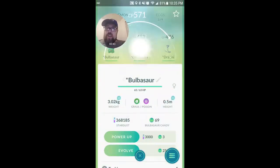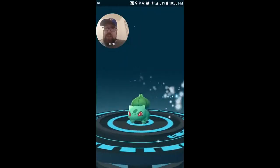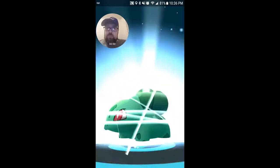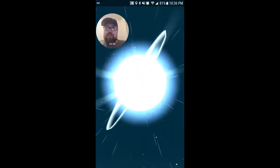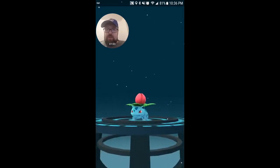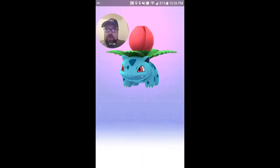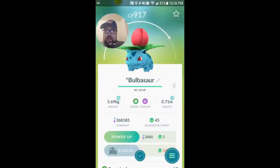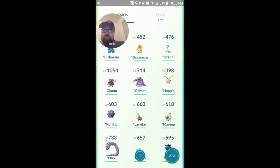We are going to start here with Bulbasaur. It has been hard to find these guys in my neck of the woods, and I am only going one stage on him — that is all I have. I still need more candies. Let me see what happens here. Get him added to the Pokedex at least. There we go. Wonderful. Razor Leaf and Solar Beam. Okay, we are going to go on to the next one.